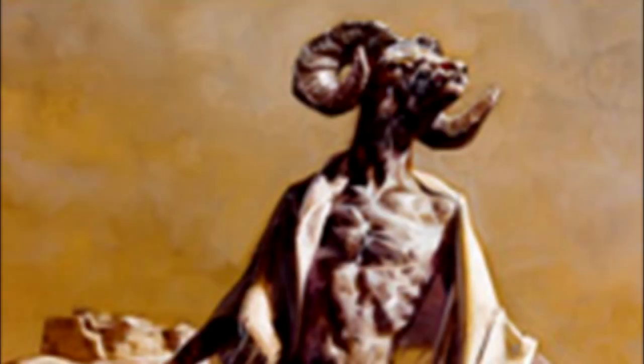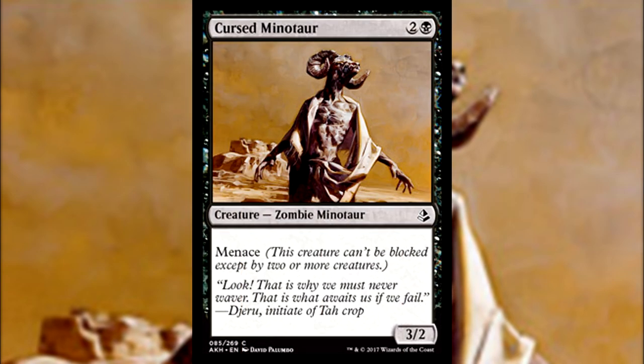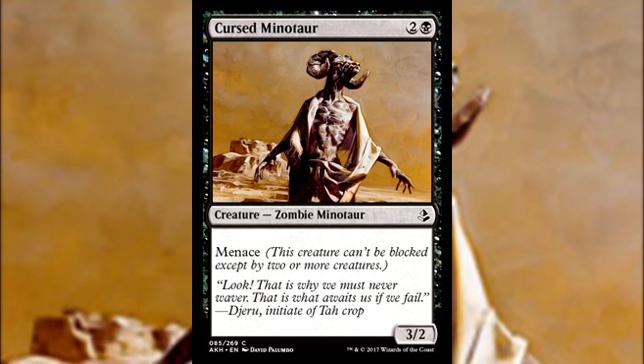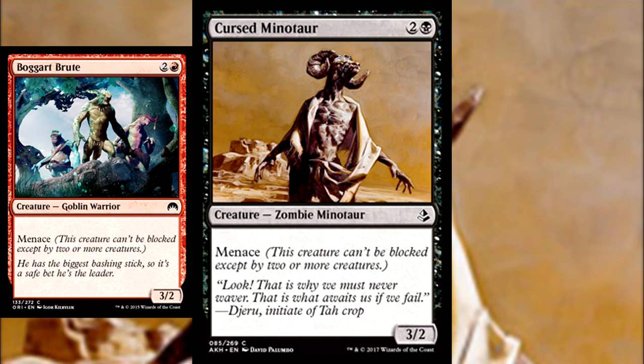Next we have another card that pushes a unique creature type for Amonkhet: Cursed Minotaur, a 3/2 Zombie Minotaur for 2 generic and a single black with Menace. It's a pretty basic card that shows us the feeling we can expect from Amonkhet — it doesn't get more mythological than a mummy minotaur. As for the card, it's a black version of Boggart Brute from Magic Origins. It's not gonna be a premier star, but Menace makes it a useful pick for limited.